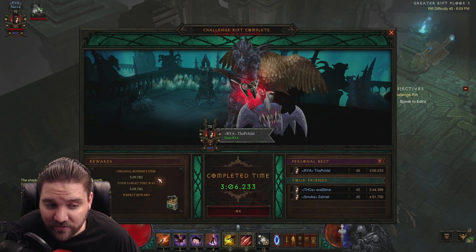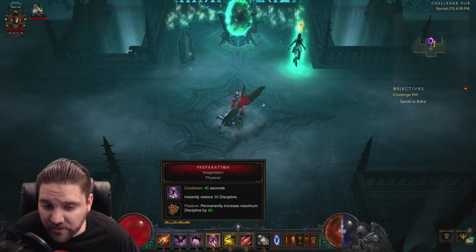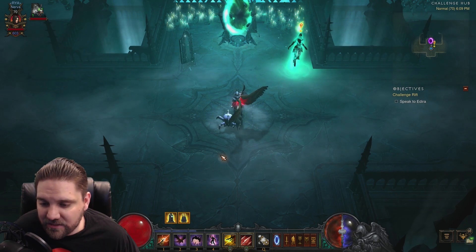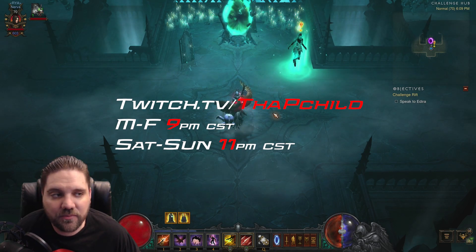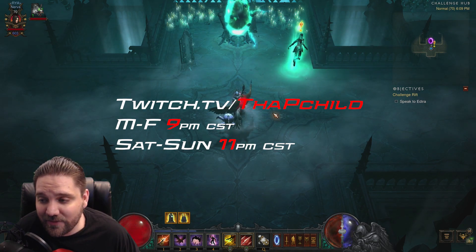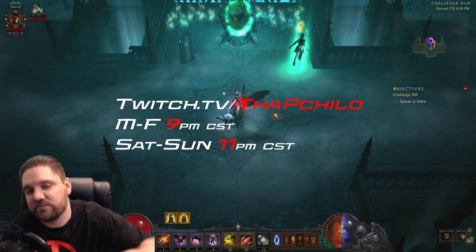Vault, Evasive Fire, multi-shot. Keep your Vengeance, Wolf Companion, and Preparation on cooldown. You can save Wolf Companion, Vengeance, and Preparation for the elite packs if you want — but it's not necessary for this build. Enjoy, guys. If you have any questions, you can catch me live on Twitch seven days a week: Monday through Friday at 9 p.m. Central Standard, Saturdays and Sundays at 11 p.m. Central Standard — that's Chicago time. Or leave a YouTube comment below and I will check that out; I try to reply to as many comments as I can. I will see you guys next week for Challenge Rift 51. Peace.